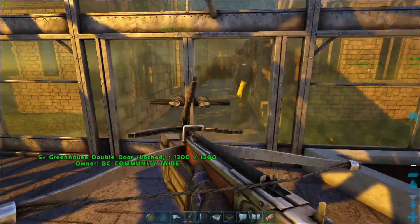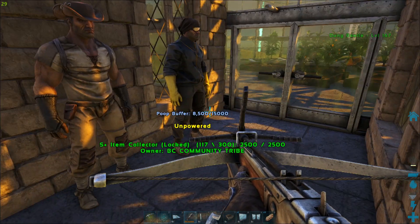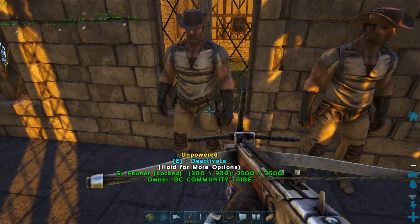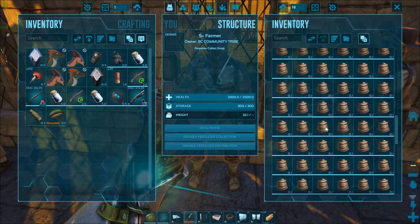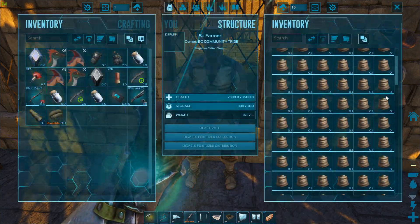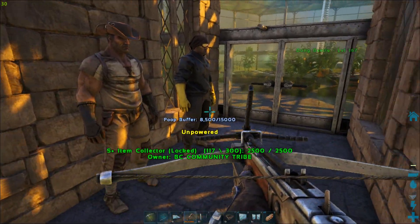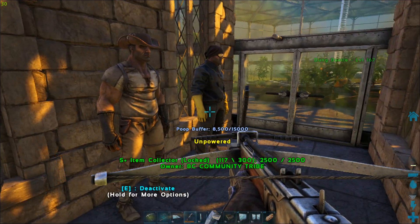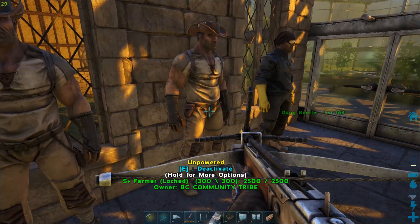These guys are all full of fertilizer and I do not have to lift a finger. I have a ton of crops and pretty much supply most of the server now. I have two of these farmers here to keep up with the amount needed. There are some other mods that store fertilizer, but since I have so many dinos making a lot of fertilizer, I'd have to build ten of these to keep up.